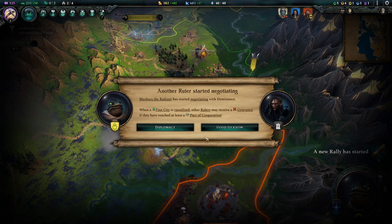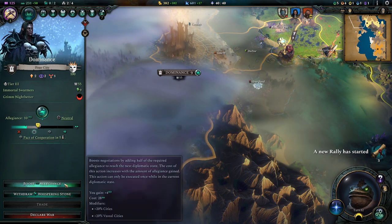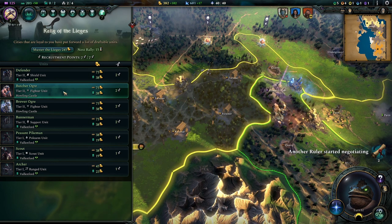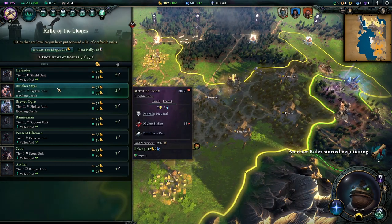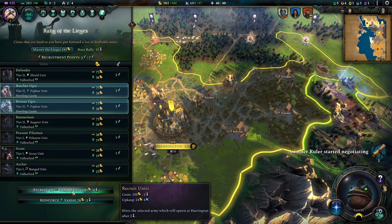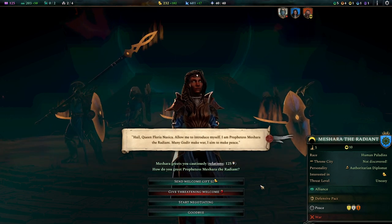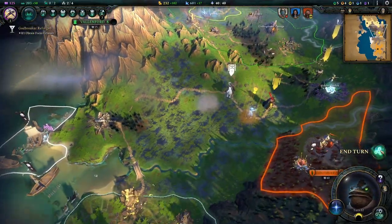When a free city is vassalized — good to know. Did someone now talk to you? Yeah, okay, there's another shield there. Damn it. Yeah, we can't. That works — we still get to integrate the other city, so we just want to be quicker here than white lady there. A new rally has started — oh yes! And now we can get the butcher and the brewer ogre, who are pretty neat I think. They're not amazing but I think they're neat. Always have to be a little bit on the lookout for how much they cost in upkeep, especially on the mana front — we don't have all that much mana at the moment. Another ruler started negotiation — we met another ruler. Who are you? Are you one of mine? No, I don't know who you are. That's fine. Okay, let's end our turn.